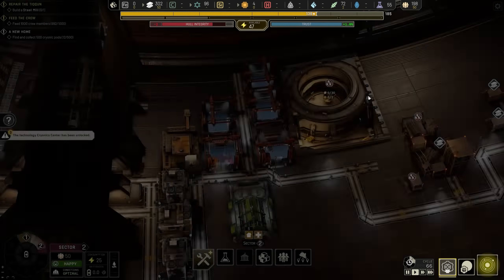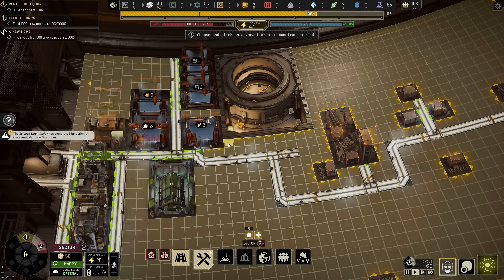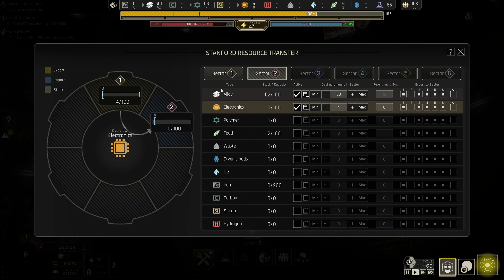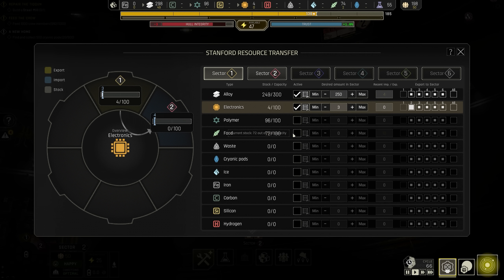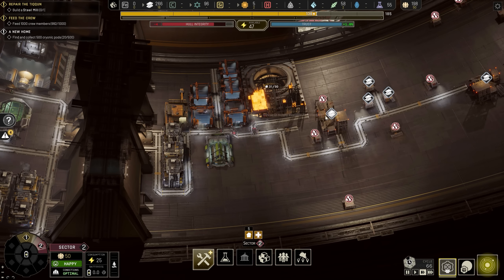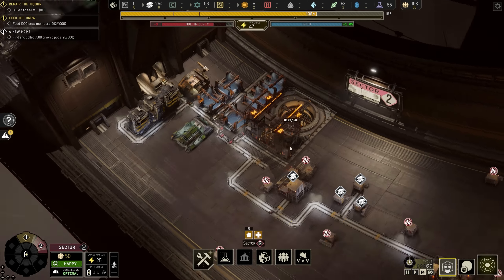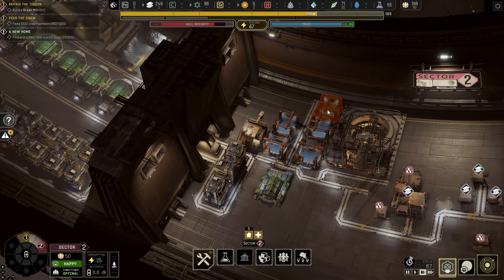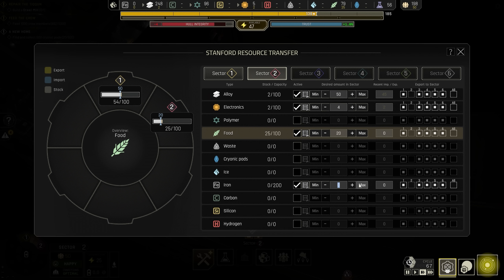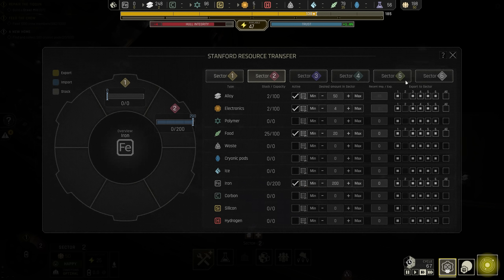Electronics will come in, the building can get constructed, and we need to hook it up with a road. Food has to be distributed to both sectors too - I'll keep food at 50 in sector one and 20 in sector two, so it should just balance itself out. We're now actually building the steel mill - it's going to look great. We can refine the iron we're storing up. There's no stockpile for iron in sector two, so hopefully it knows to bring it in immediately. We also need a stockpile for cryonic pods.